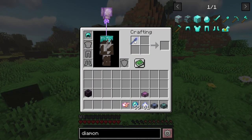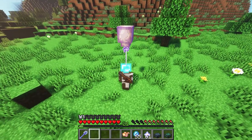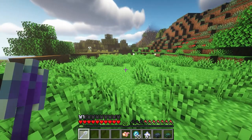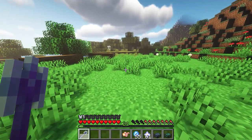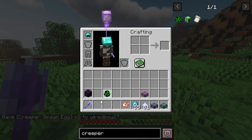The Zeus staff summons lightning, and at tier two it can charge creepers. Let's briefly charge a creeper and take a look.